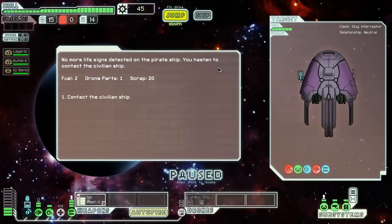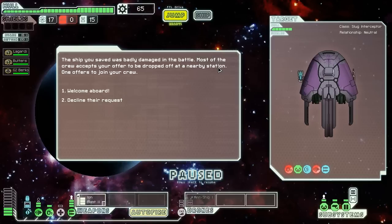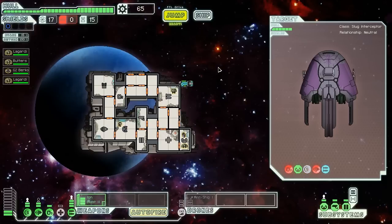No more life signs detected on the pirate ship — I get more resources this way. I got the suffocation achievement in game 1, and I'll be trying this more if I find the right tools. The civilian ship we saved was badly damaged; most of the crew accepts a drop-off at a nearby station, but one offers to join my crew. Welcome aboard — an engine specialist, Mr. Lagardi.